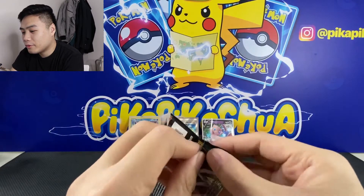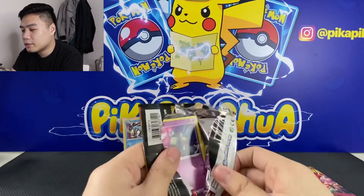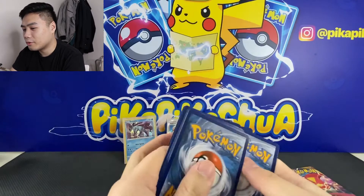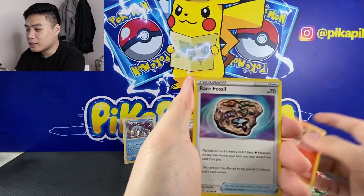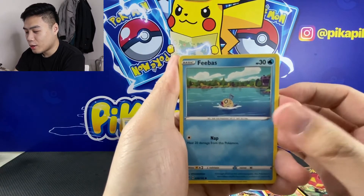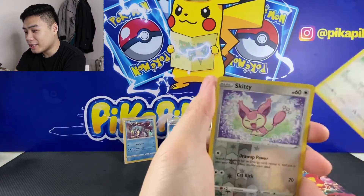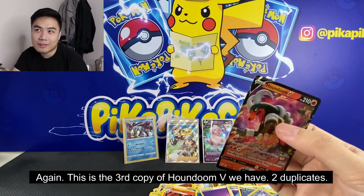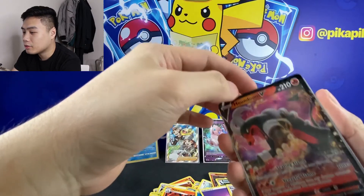Next pack. Code card. We have Energy, we have Fletchinder, we have a Rare Fossil, Spritzee, Golett, we have Feebas, we have a Purrloin, Hippopotas, we have a Sentret, a Reverse Eevee, and a Houndoom V. Again! This is a second duplicate ata namin — so Houndoom V. Sayang.